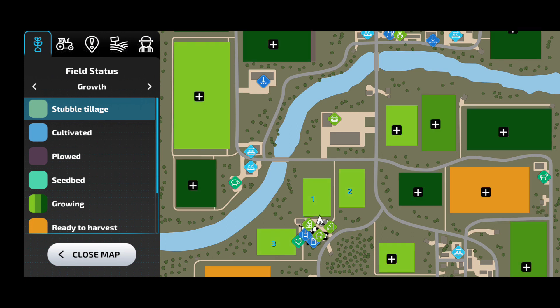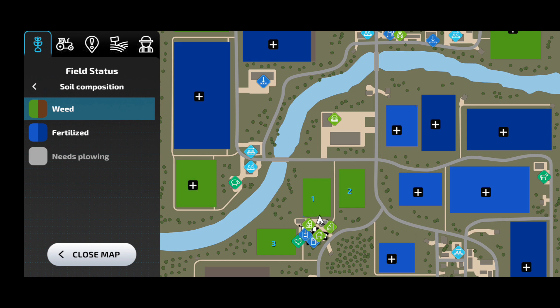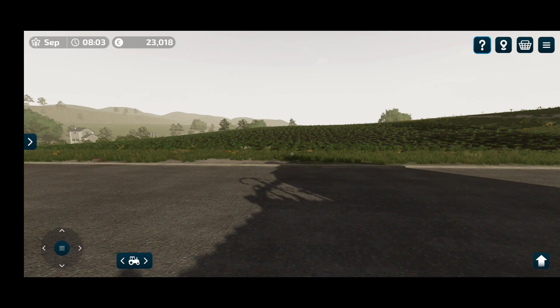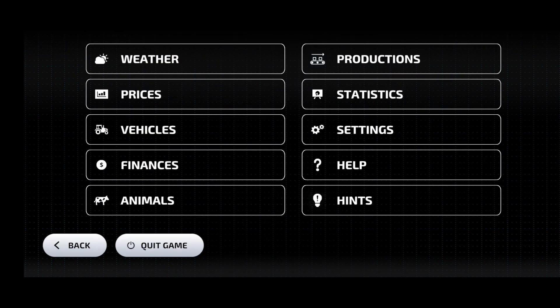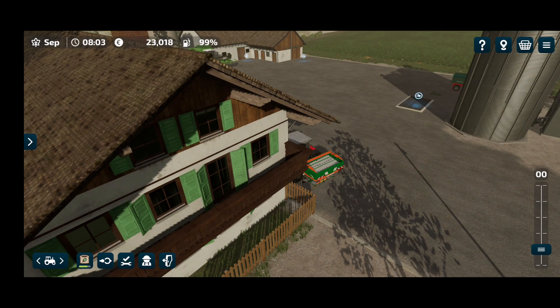Let's look at the map. We can see that all fields have weeds so we'll be using the sprayer to put some herbicide, and then for fertilizing they've got the first stage so we'll be applying the second stage. Let's check the animals as well — the chickens still have more than enough feed. So let's get cracking on the fertilizing and herbicide spray.